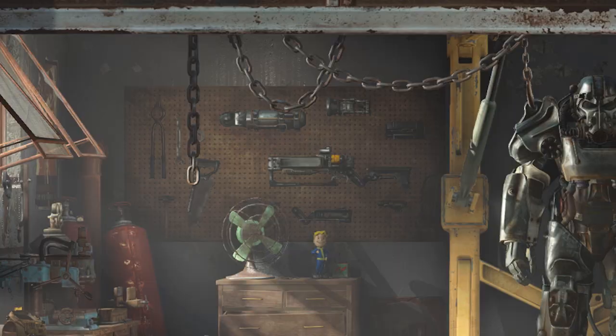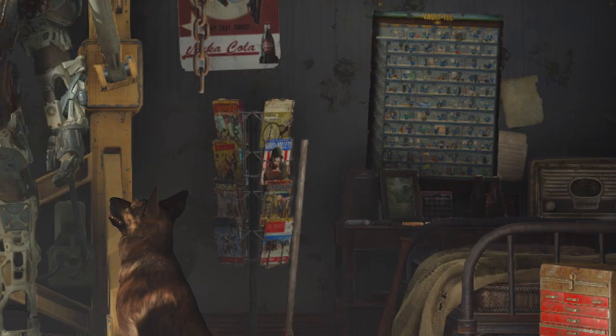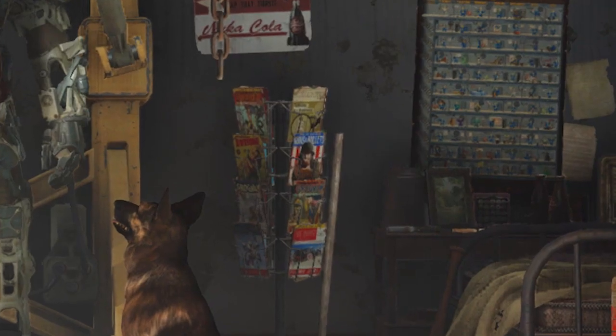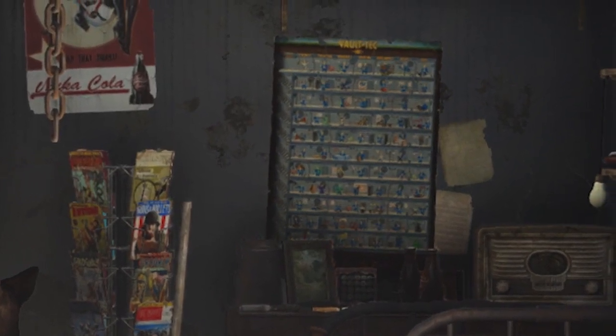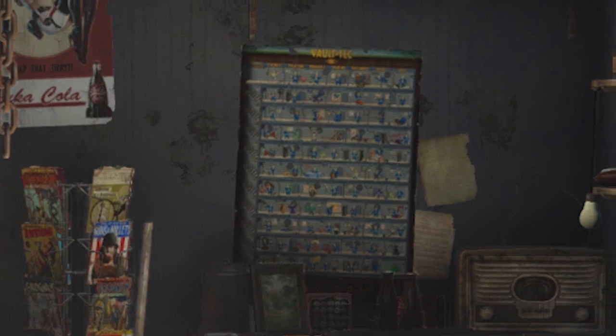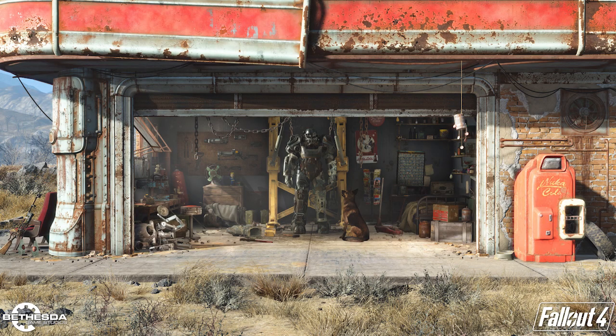Other gear in your hideout includes a selection of weaponry and a rack full of skill magazines, such as Grognak the Barbarian and Guns and Bullets, as seen in Fallout 3. There's also a poster divided into the special ability categories — it appears to be a list of 70 individual perks, and after squinting at it for a good half an hour, we can exclusively confirm that the Grim Reaper's Sprint perk will be back in Fallout 4. The things we do for you.